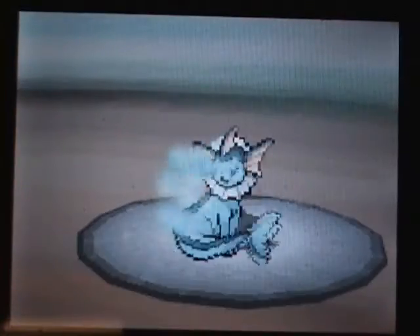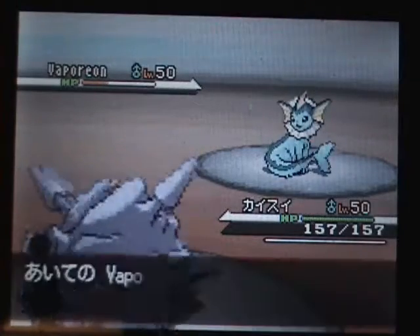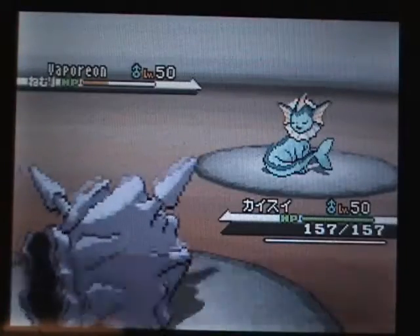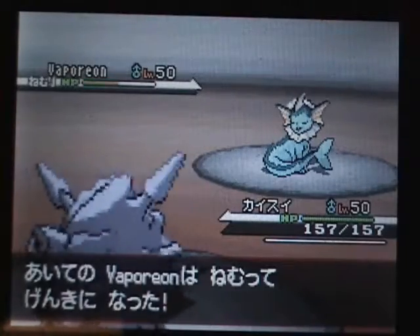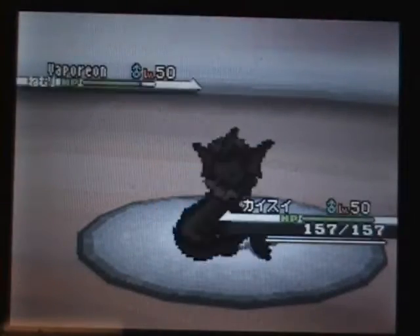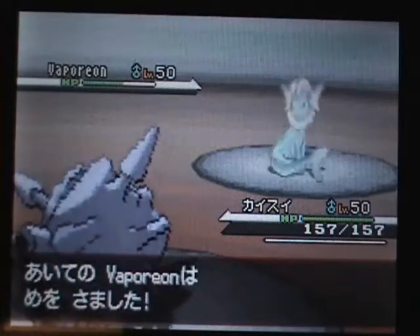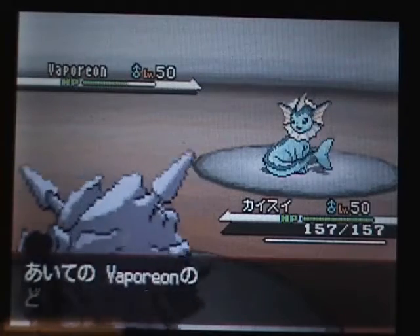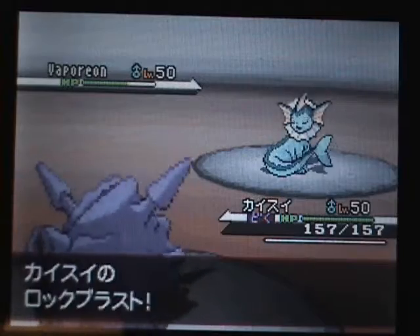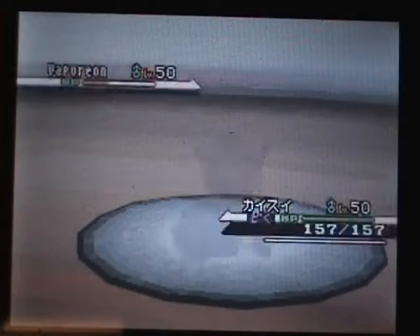But he goes to Vaporeon, and Vaporeon's quite the defensive monster — very hard to take down in the rain with Hydration. His set is completely walled by a specific Pokemon, which I do not bring to this match, but I don't think we'll actually see that later. So Hydration means that when he Rests in the rain, at the end of the turn, Hydration gets rid of his status, which is a very potent combo. So I figure I'm not winning this, but I don't see me losing this either. I want to see what other moves he has, because this is the first battle, so I don't know what moves he has. I'm just kind of sticking it out.